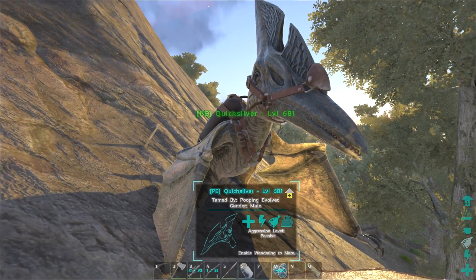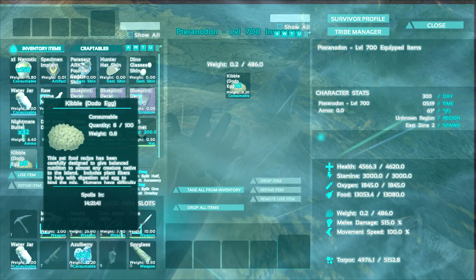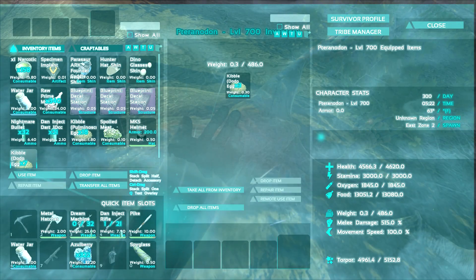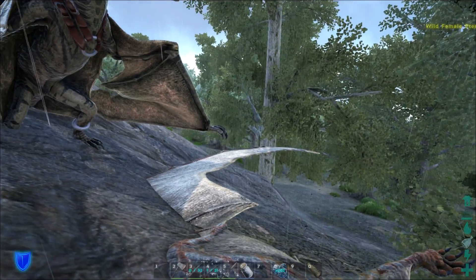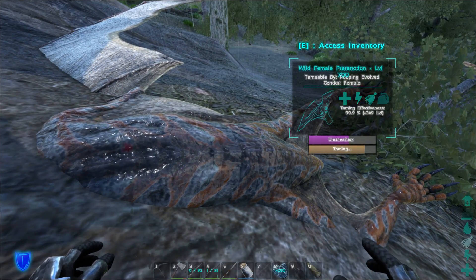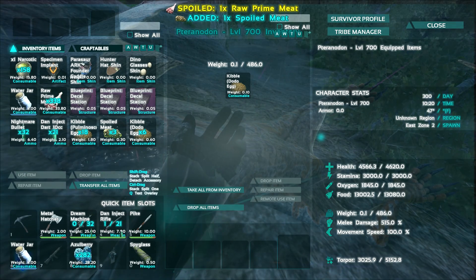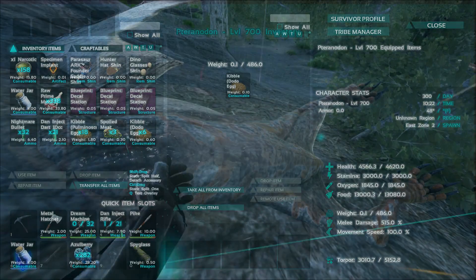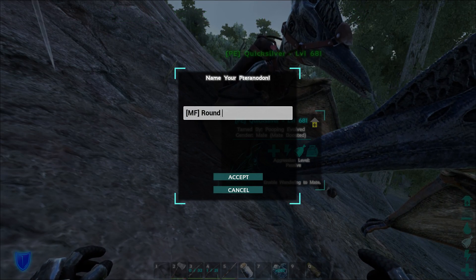So we're going to watch this guy — what level is this thing? 681? So nice. I can't wait to see what level this guy is going to level up to once he eats. Let's give him another one just because I'll probably forget to keep adding more. He's got a little bit more hunger to go before he's going to eat. Alright, we're back — I think we have one more bite of Kibble left. We should get 349 extra levels, so he's going to be 1049. Pretty sweet.